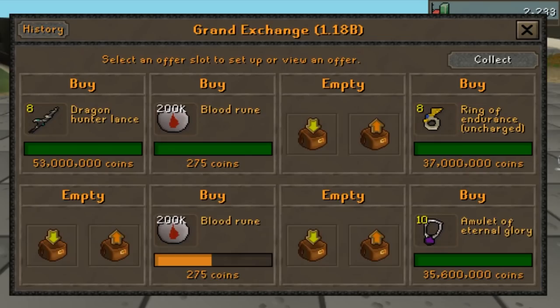As for the items I ended up buying: we have the Dragon Hunter Lance, which we bought 8 of for 53 mil. I also ended up buying the Ring of Endurance and the Amulet of Eternal Glory - these are in the same niche of complete luxury items people usually buy when they have some extra money. After Nex, these crashed quite a bit as people sold them to buy gear to kill Nex. As people move away from Nex, I assume they'll buy these back. And finally we have Blood Runes, which have crashed extremely hard - possibly due to Nex drops or the Blood Essence that Nex drops. At 275 each that seems pretty cheap, so we've bought about 300,000 of them.